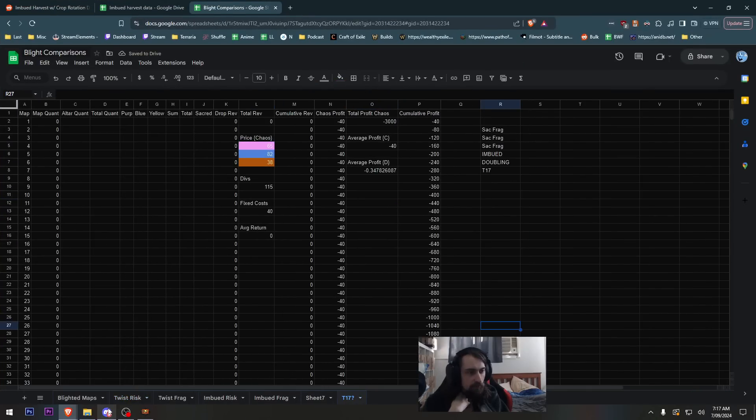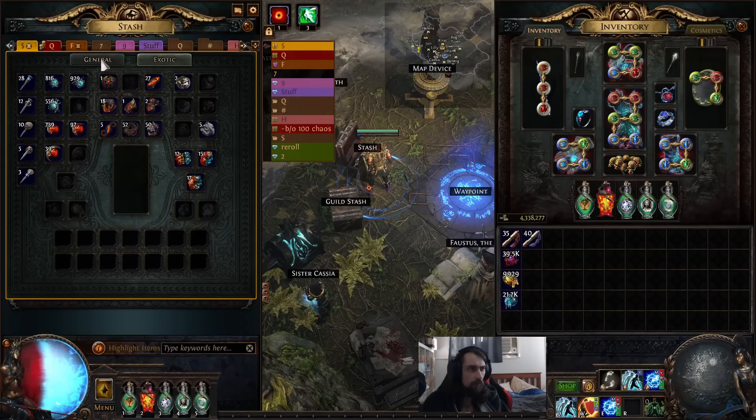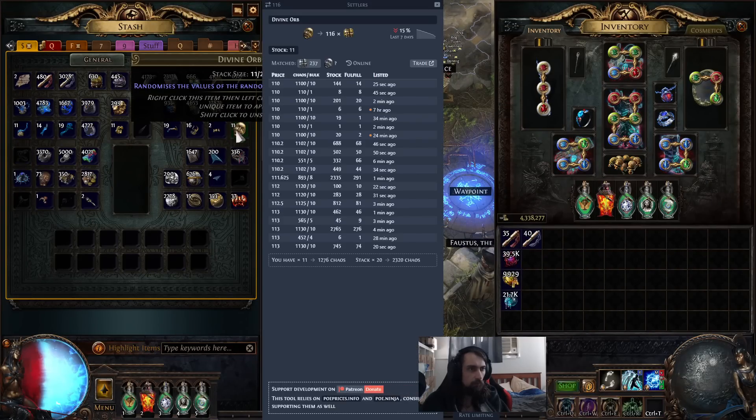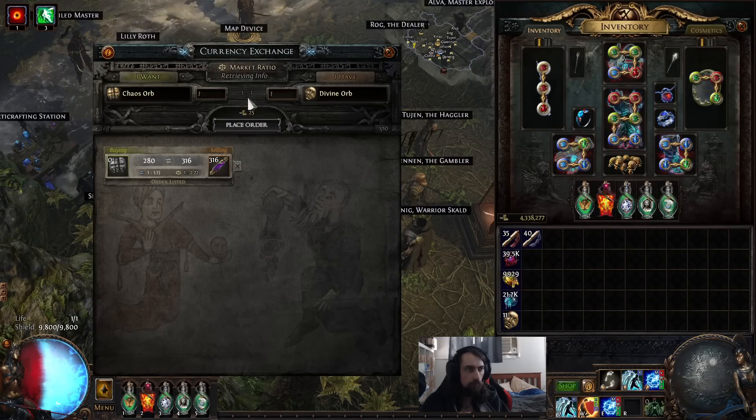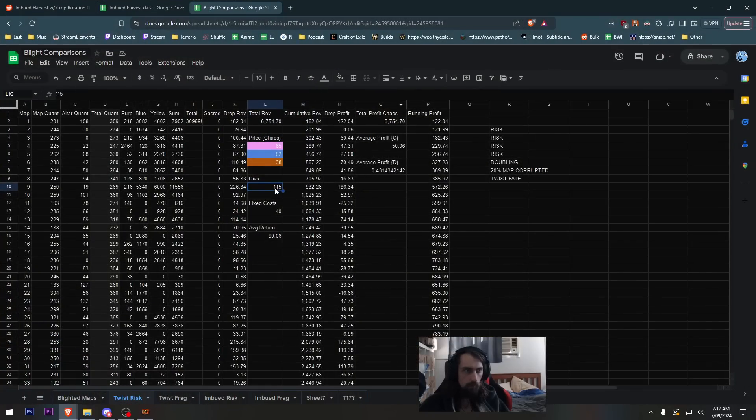I was gonna do T17s but this is probably the last video for me this league - I've run out of interest. Divines are about 115-116 on trade. So if you do Twist of Fate, 20 quality corrupted map, harvest of doubling, and four risks, it costs approximately 40 chaos per map and on average you make 50 chaos profit, meaning the average return is 90 chaos per map.